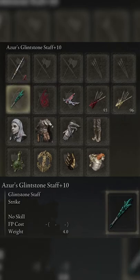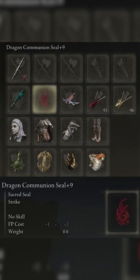Azura's Glinstone Staff is next — you don't have to use it, I use it just for spells as like another resource to use. Dragon Communion Seal is next; I use this because it scales primarily off Arcane, which is one of the major portions of this build.